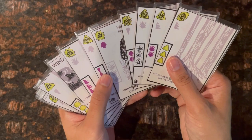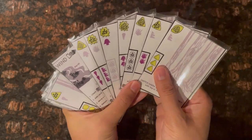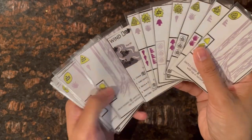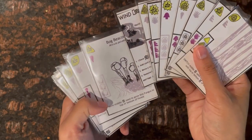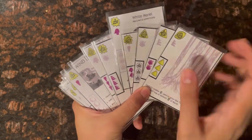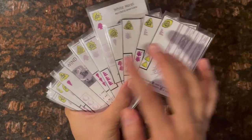Moving a card one space now creates a set of three angular-shaped spores. The fungus associated with that requirement happens to be in the marsh, so I turn it to its fungus side. The effect says: move the middle card used to grow this fungus to the top or bottom of the forest.